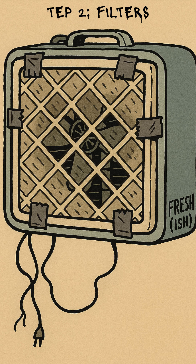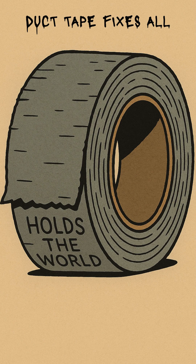Next, slap in a filter — HEPA, car air filter, old vacuum cleaner bag. If it catches dust bunnies, it'll probably catch AI nanospore death fog. Tape it over a fan scavenged from a dead computer. Blow air in, not out. Otherwise, congratulations, you've built a meat smoker. And you're the meat.